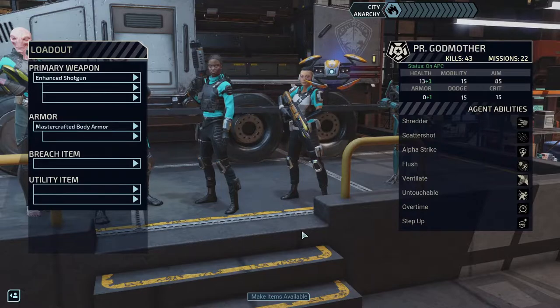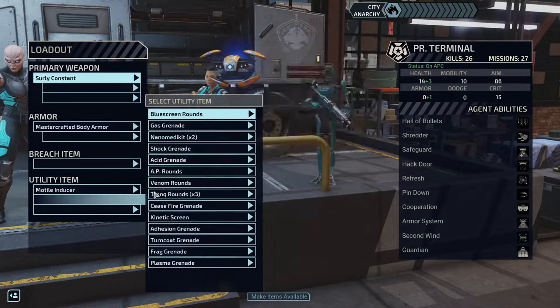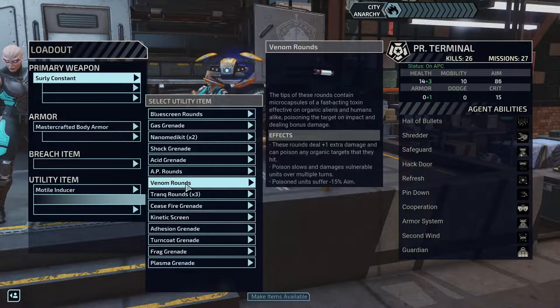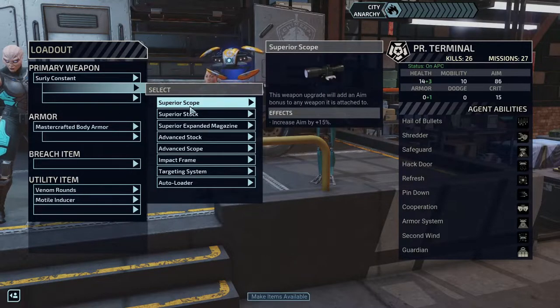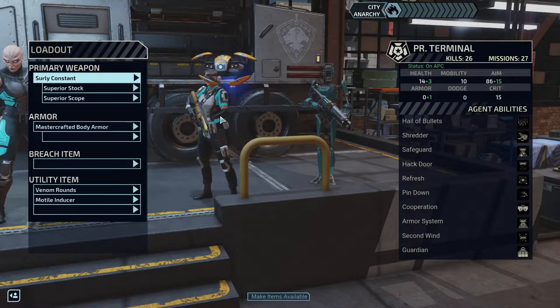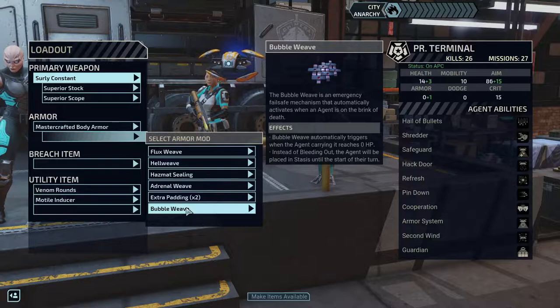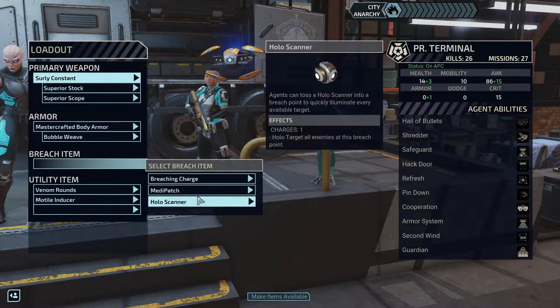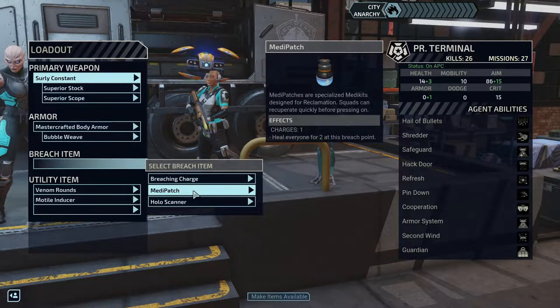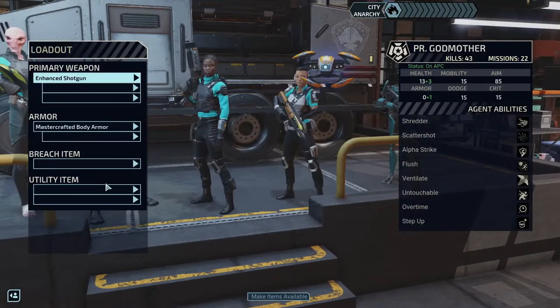That's her setup. I'm going to stitch you up next — I want you to have the motile inducer because you have the extra space to hold it. Then we'll give you venom rounds, and because you also get an advanced stock that might apply the three damage it's supposed to. We'll give you a superior scope too, and hopefully you'll stop missing shots as frequently. The bubble weave automatically triggers when the agent carrying it bleeds out — instead of bleeding out the agent will be placed in stasis until the start of their turn, which can keep you alive through the mission, and when you come back on your turn you'll be able to use the healing ability on yourself. We're also going to give you a nano med kit.